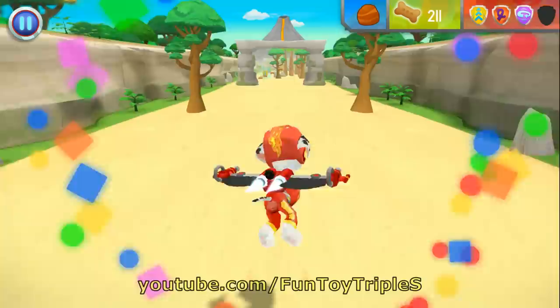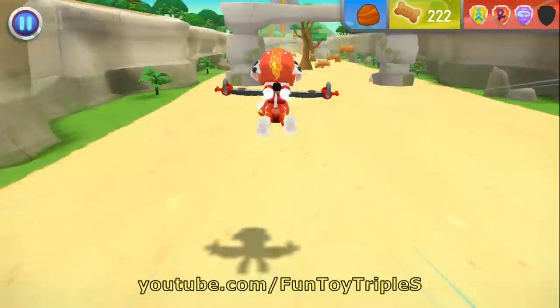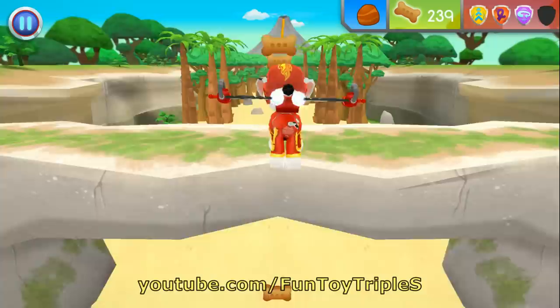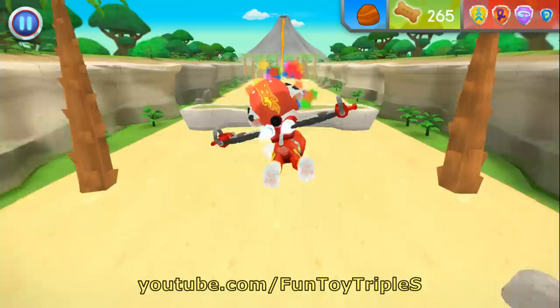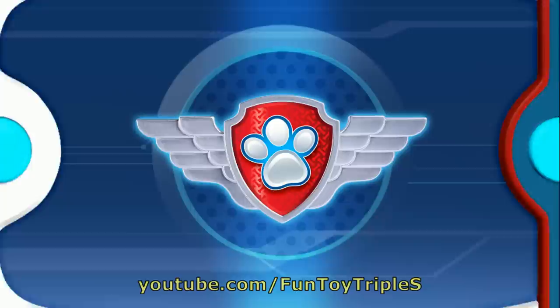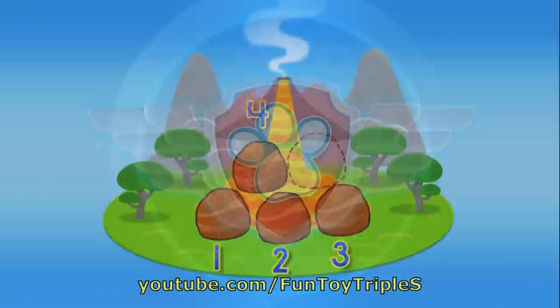Awesome flying! Nice work! That was a great 360 spin! I'm fired up! Up and away! Way to fly! Whoa! Nice! Barrel roll! I'm fired up! Awesome! Now Marshall has one, two, three, four rocks! There's only one rock left to find! Keep flying to find them all so Rubble can block off that lava!